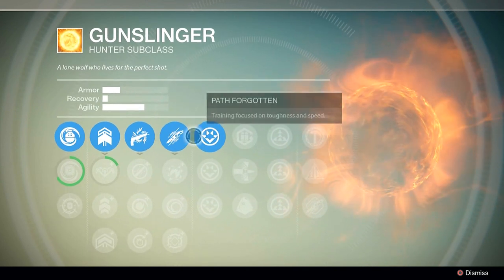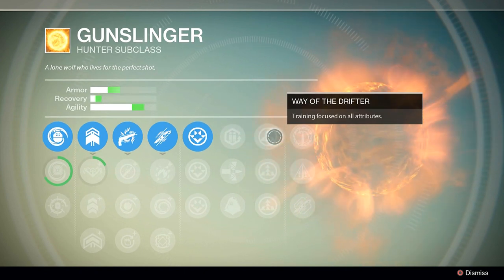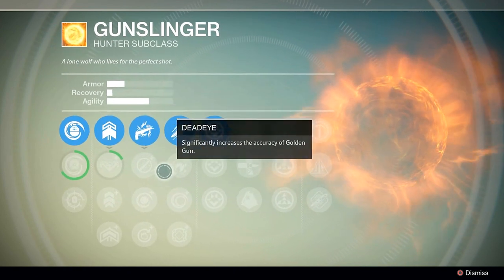Check us out — we're even quicker now and we've got even better armor. Next up we've got Scavenger, Way of the Drifter — training focused on all of the abilities. Holy crap, these are pretty good. I'm looking forward to that.